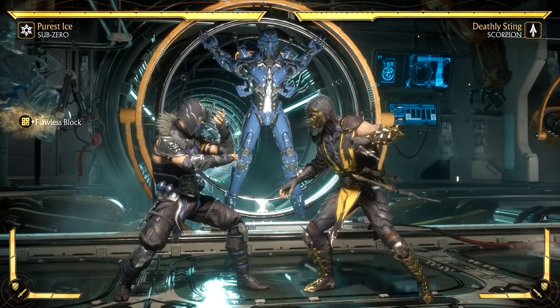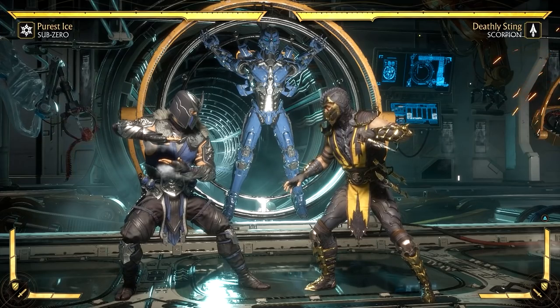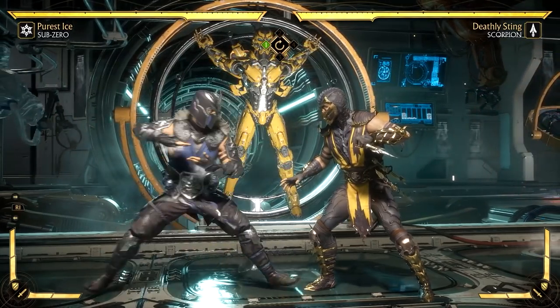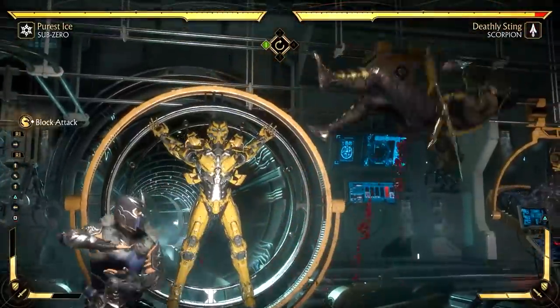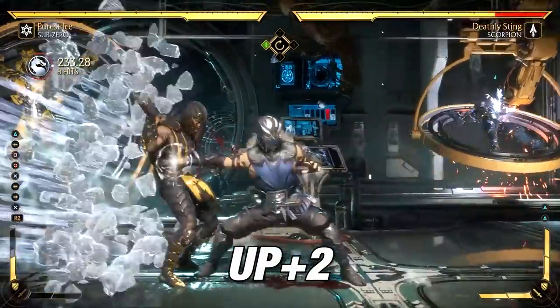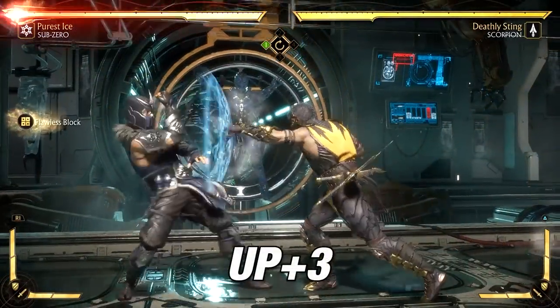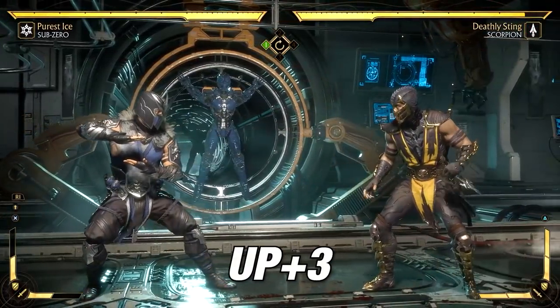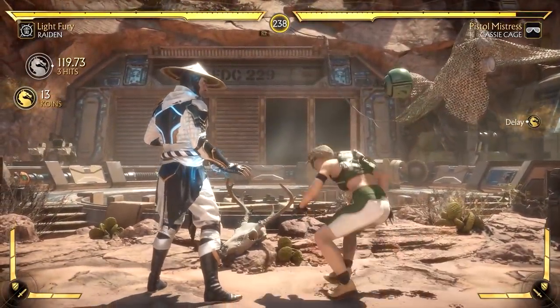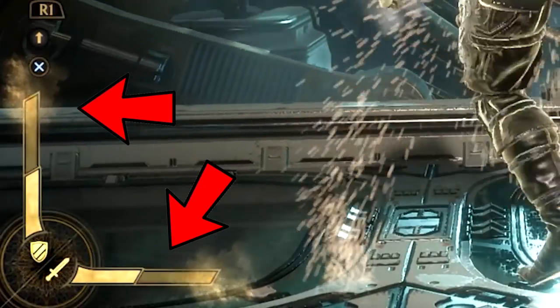It has to be done within the first 3 frames upon contact. Once you perform a flawless block, you have a couple of options. The most effective is up 2, which launches your opponent up high allowing you to juggle them for a combo. The other is up 3, which makes you immune for a few frames and performs a counter attack. These are the most common options, and doing so uses 1 offensive meter and 1 defensive meter.